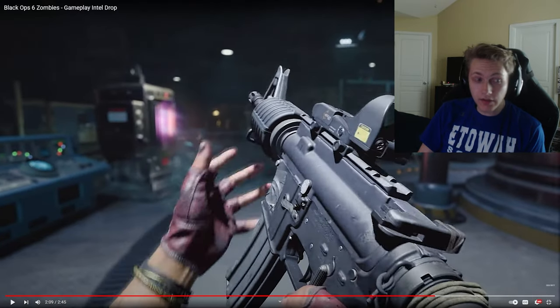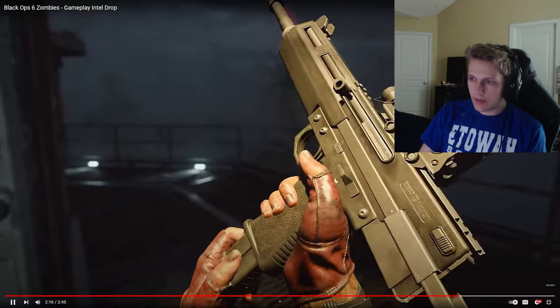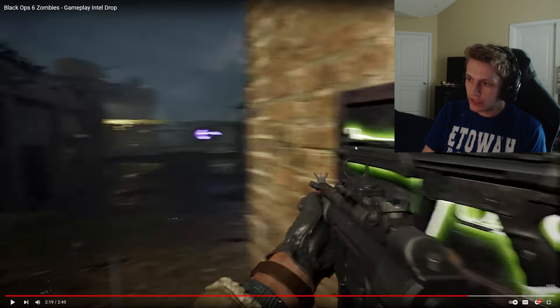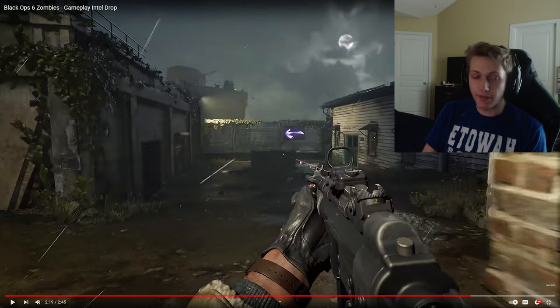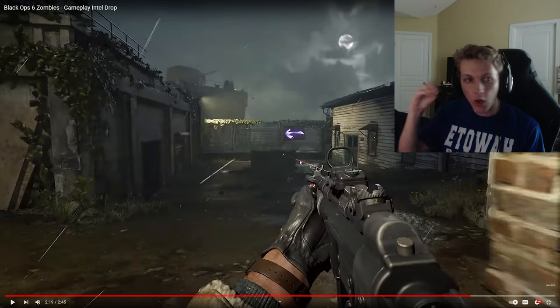The weapon builds are something I'm actually really looking forward to. You can see the wall weapon doesn't have a red dot or laser on it normally, but when it comes off the wall it's got a red dot and a laser. That is really interesting to me. I like the fact that if I want to use whatever gun I want, no matter how I acquire it, I can get the build I need. If I need to kill zombies with a certain attachment, I can finish the challenges I have in hand, then run over to the wall weapon and get it with the attachment I need, rather than having to die or reset.